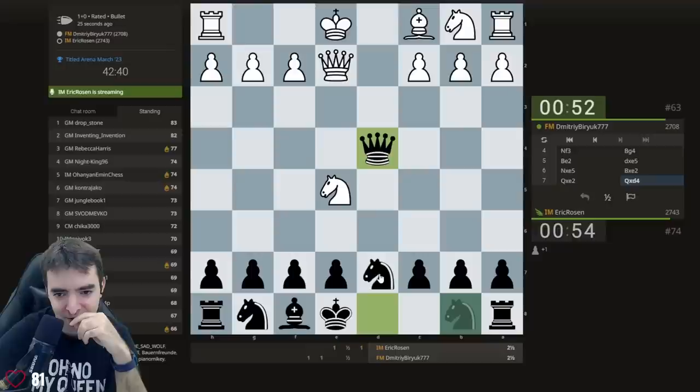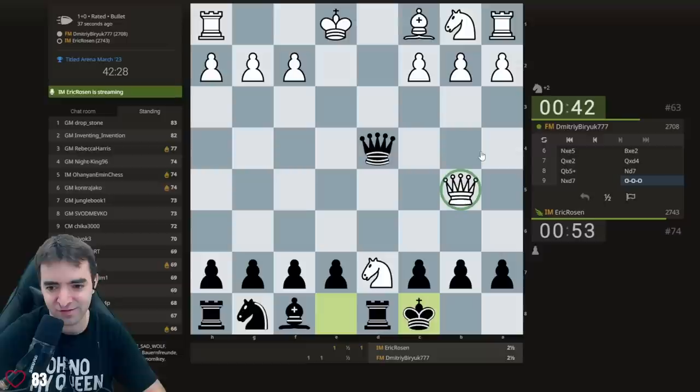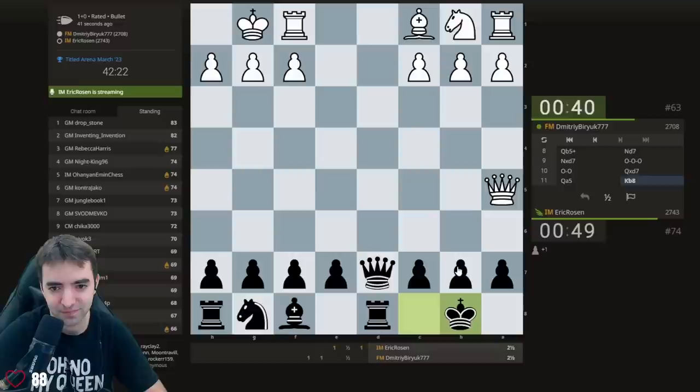There's a funny trap in this line here: Queen b5, Knight d7, Knight takes e7, queenside castling. I discovered this trap when Josh was showing me this opening. It's such a funny trap — Black is just up a pawn now.